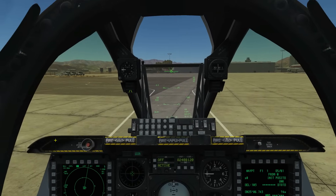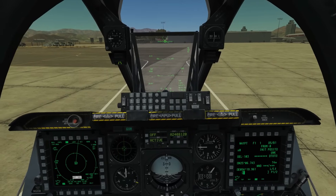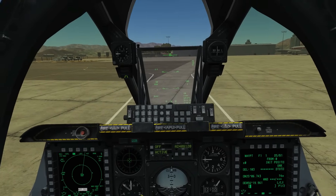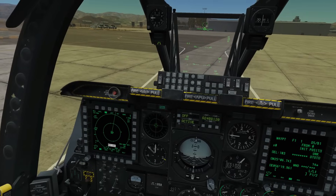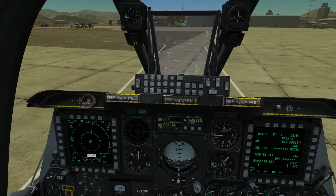Hello and welcome back to the Reapers. Today we're in our A-10C Warthog and we're going to be looking at using air-to-ground rockets. Like everything with the A-10C, it can be quite complicated — there's a lot to it — so we're going to fit as much in 10 minutes as we can.